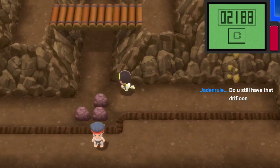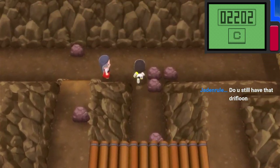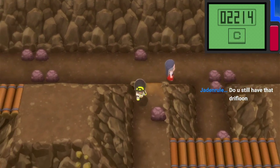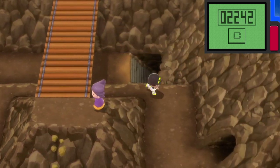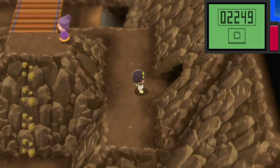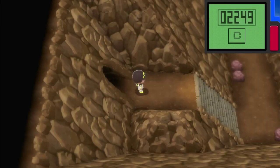You're going to come up here, go up, make this left right here, go across this bridge, go around. And inside this right here — I think there's a dude here when you first come here, but when he leaves, you go in here. You get the Destiny Knot at the end of this cave.